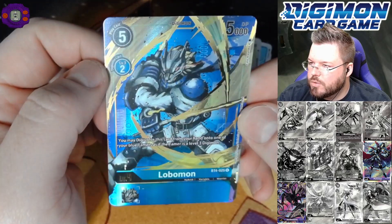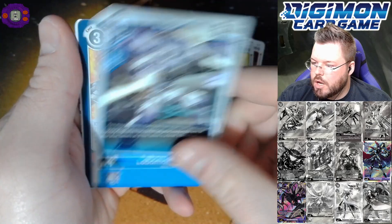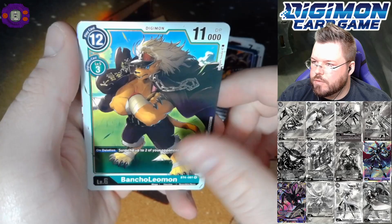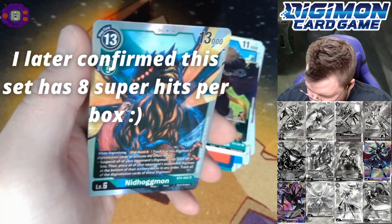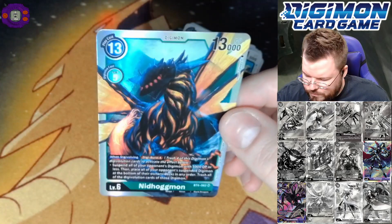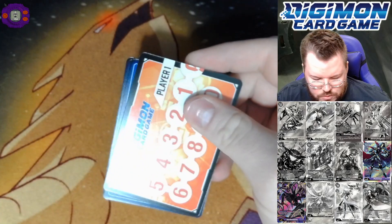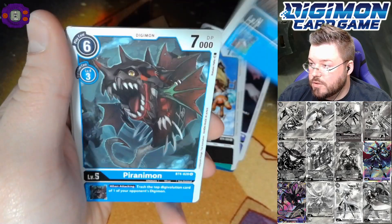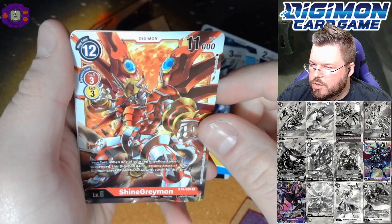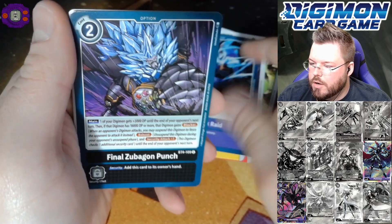Leomon, Tankdramon, Pidomon, Volkdramon, Lobomon, Heir of the Dragons, Bancho Leomon for a rare — and wait, I'm confused. How did we get an eighth super hit? Did they change the ratios on these? We got Neehagomon for an eighth super hit — did I get an error box or did they change the ratios? Maybe they changed the ratios. I guess I didn't realize you get eight supers and two secret slash alternate arts in the new set.